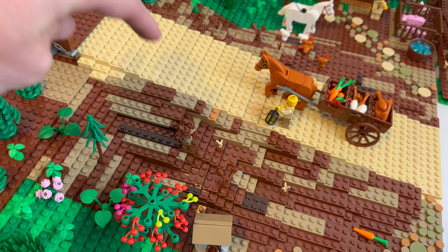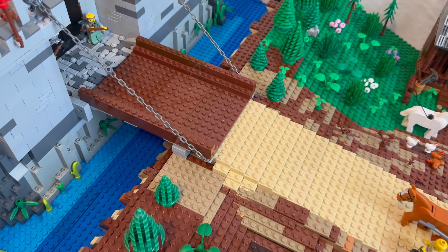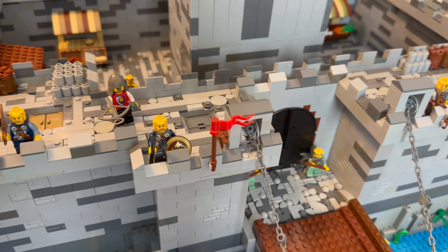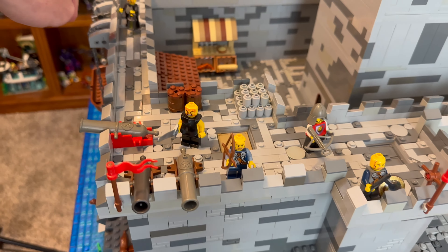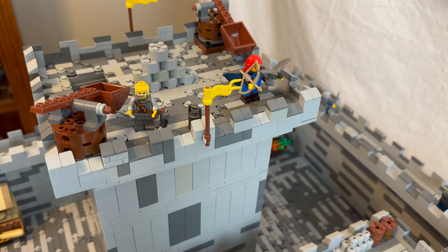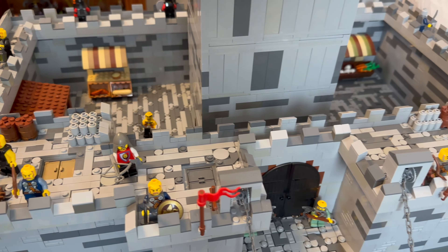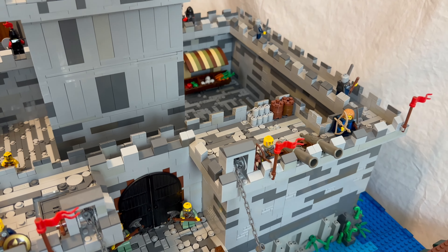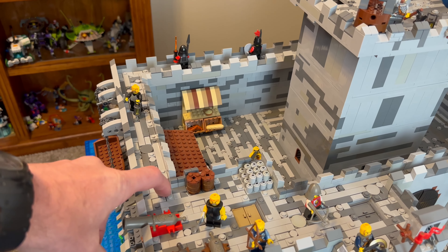Then we have the castle, where we have two knights guarding the front door with big axes. I added a bunch of minifigures — most of these are viking torsos and heads, and then a few actual knights. I found some special knights at a garage sale, some modified CMFs and an actual CMF. I have a shipment coming, and when I build the castle again I'll have plenty of knights. I want to try to make it twice as big.